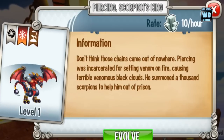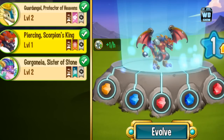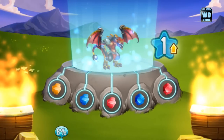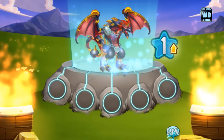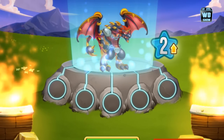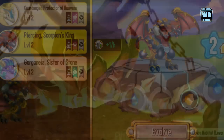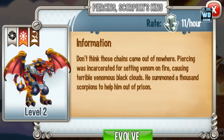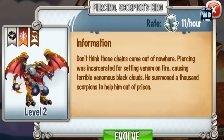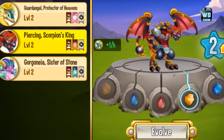The evolution animation is not that great in my opinion. Let's click evolve. This is the first form — he sticks out his tongue, gets embedded with crystals, and grows bigger. In the second form he has more chains on his neck, he's much bigger, and his tail has more spikes. The view is so much better now. He also has a different animation — he moves his tail and then stabs forward. He earns 11 platinum per hour.